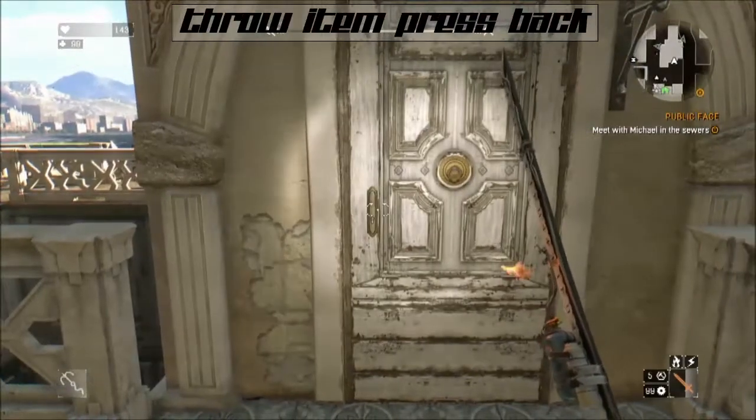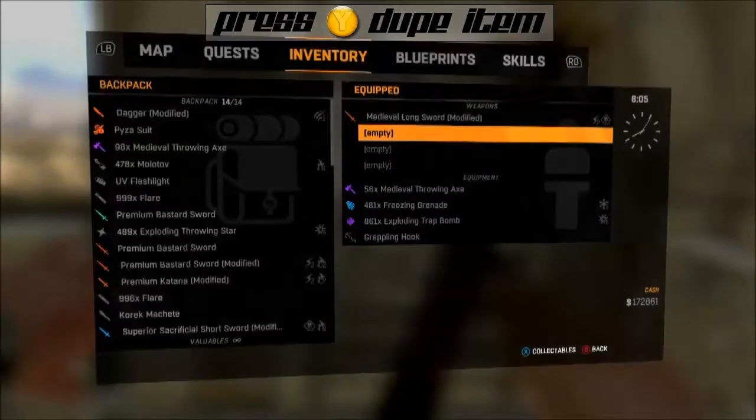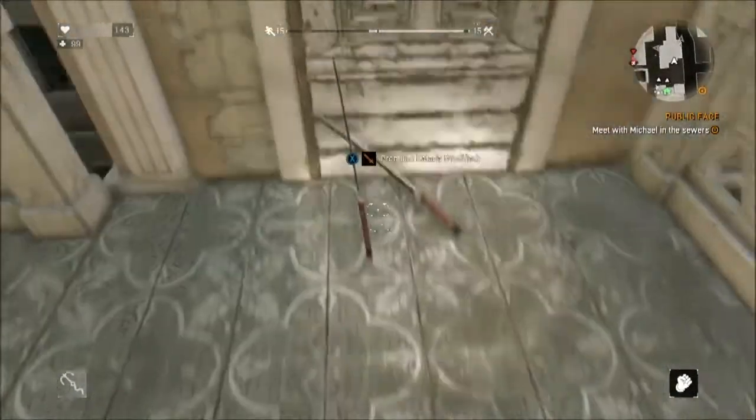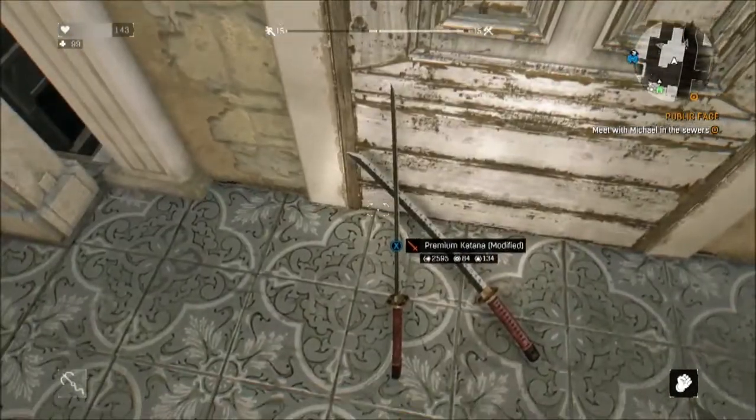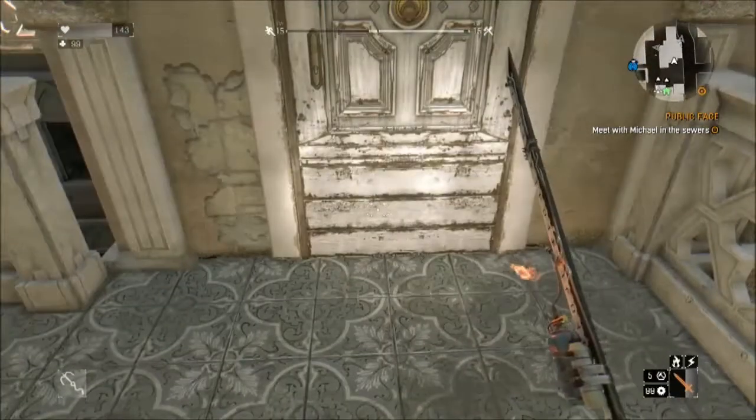The menu pops up to let you know that you've done it. Then you're going to throw your item at the wall — before it hits, hit back — and then go to the item you want to duplicate and press Y. It'll duplicate two items. Again, this is after the patch, so this still works.